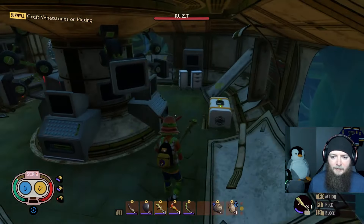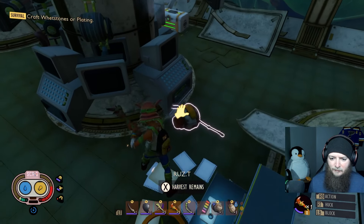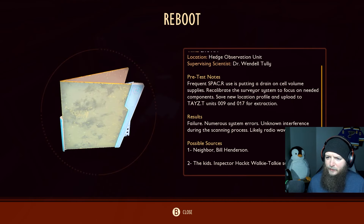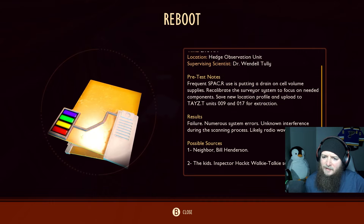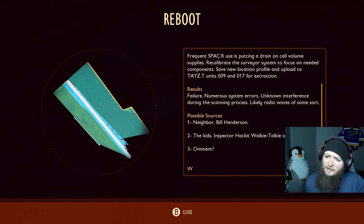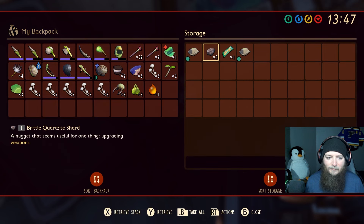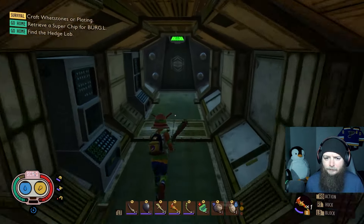Let me switch to the red ant club — I don't think the spiky's going to help me against this thing. More science. Let me add my bandages to the wheel. The tape reads: 'Frequent spacer use is putting a drain on cell volume supplies. Recalibrate the surveyor system to focus on needed components. Save new location profile and upload to tasty units 9 and 17 for extraction.' Results: Failure. Unknown interference during the scanning process — likely radio waves. Possible sources: Neighbor, the kids, Ominent. Is this a chest? Riddle quartzite, granola, mite loaf, omelette, black ant eggs — there are different types of ants maybe. Take all.